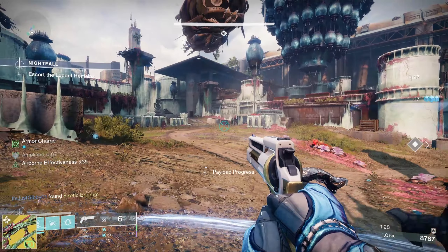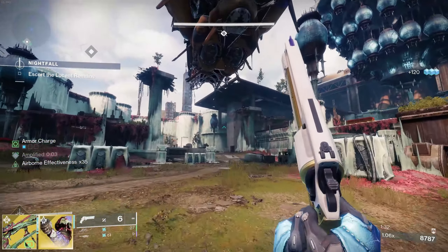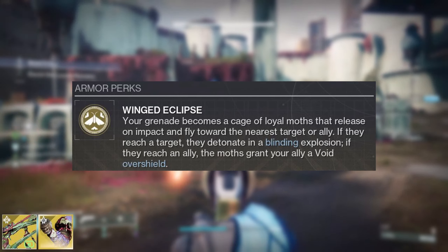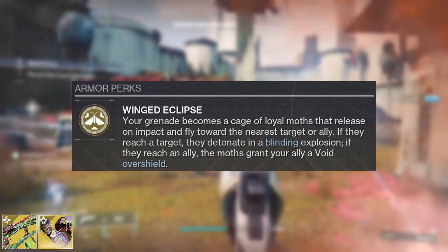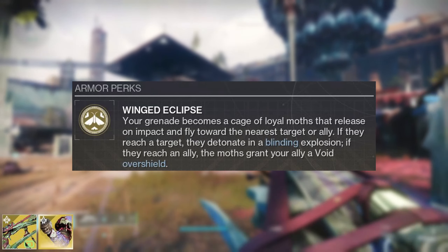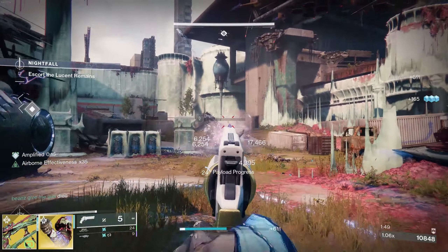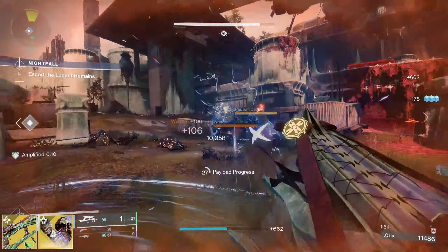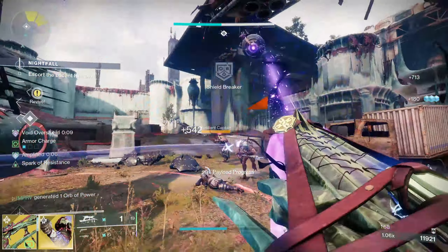On top of that, we're going to be stacking our Moth Keepers Wraps to keep the moth game going. The perk of the wraps: your grenade becomes a cage of loyal moths that release on impact and fly towards the nearest target or ally. If they reach a target, they detonate in a blinding explosion. If they reach an ally, the moths grant your ally a void overshield. This gives us a lot more grenade damage as well as void overshield for a little bit more survivability on the arc subclass.